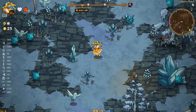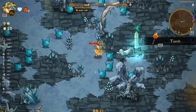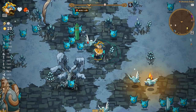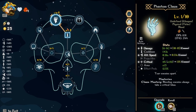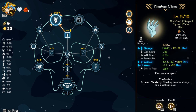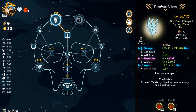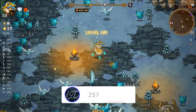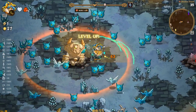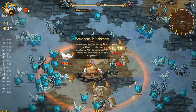We do have the one-heart challenge, gotta remember that, so it could get a little spicy fairly quickly — just like that. We don't do enough damage yet, that's kind of what I meant by it gets spicy quick. I need to get some damage. I'll grab the range upgrade — if we can kill stuff before it gets to us we should be in a pretty good spot.